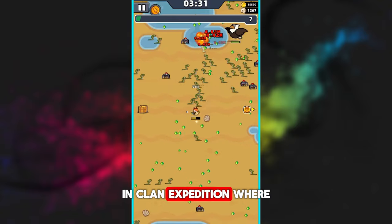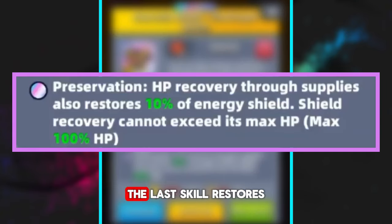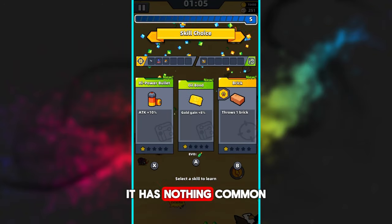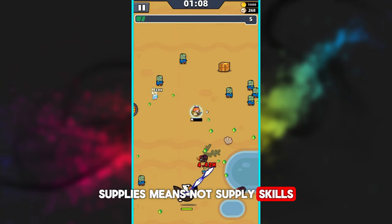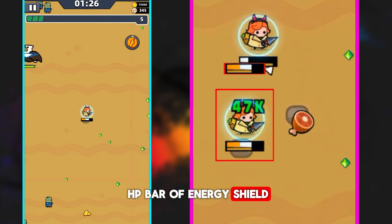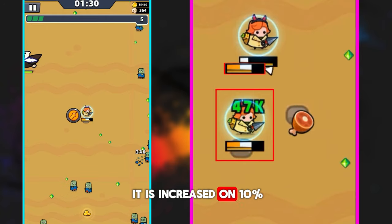For example, in Clown Expedition where you can revive, Eternal Suit will be definitely better. The last skill restores 10% health of energy shield when you recover your health with supplies. Supplies means meat which recovers your health — not supply skills. If you compare the energy shield health bar before and after picking up meat, you will see it increases by 10%.